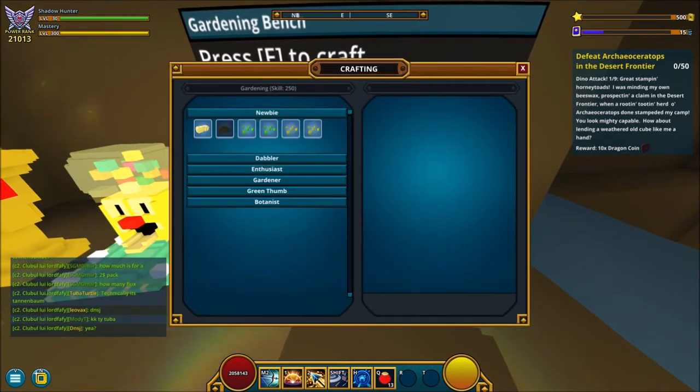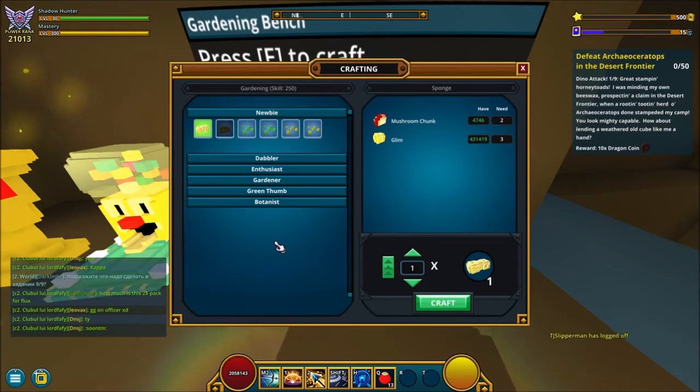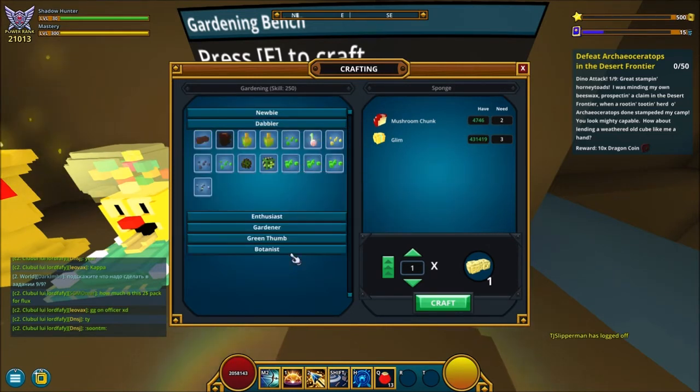Open up your gardening bench. To get through the levels all the way to 250, you go through the tiers. The first tier is the Newbie tier — here you just make 50 sponges, which takes you from zero to 50. All the crafting materials you need for each tier are listed in the description.